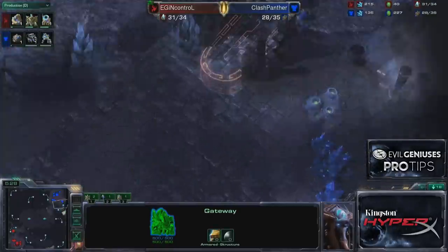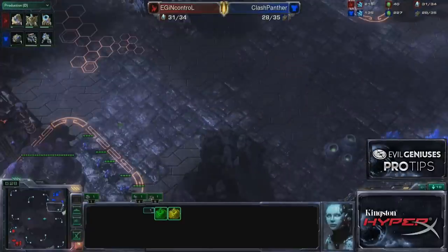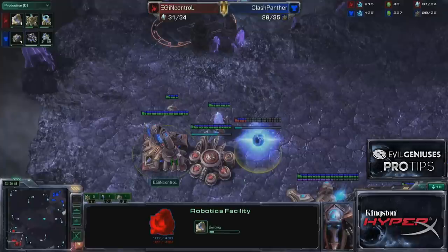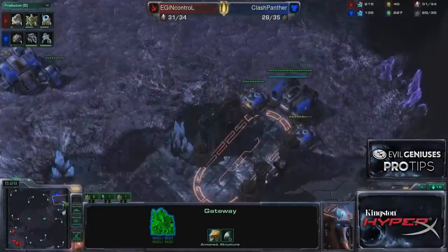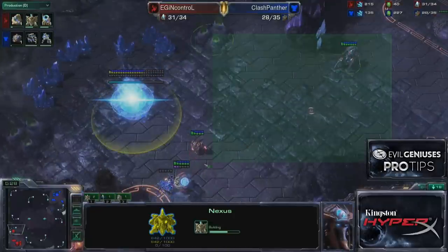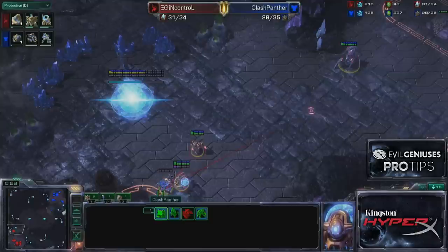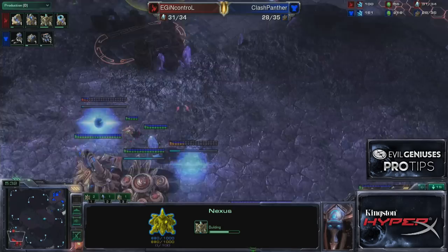I did not see anything inside his base. This could be a one-rax expand, a two-rax expand — hell, it could be a ten-barracks marine SCV shove. We just don't know. But if I want to act on that limited information and take the biggest advantage, I'm going to go one gateway robo because that robo gives me access to an observer earlier, so I can figure out if he's doing a mid-game strategy like a 1-1-1 or a cloaked banshee. Is this risky if he had thrown down two or three barracks? To a certain degree, yes. But this build is the bread and butter of Protoss openings because it puts you in a place to make it out of just about any opening, as long as you make sharp decisions and micro well.